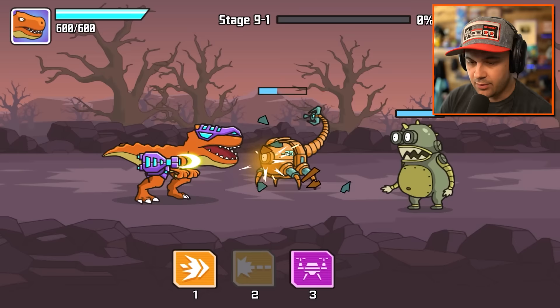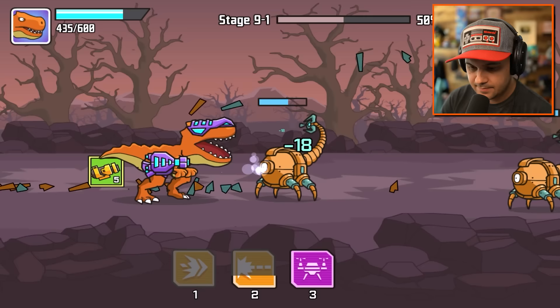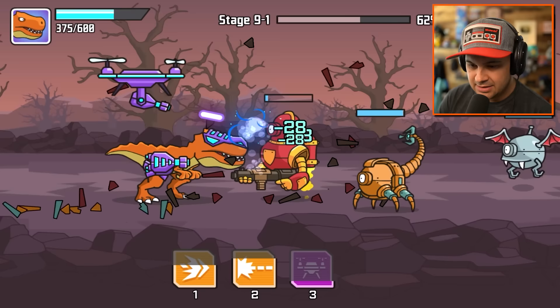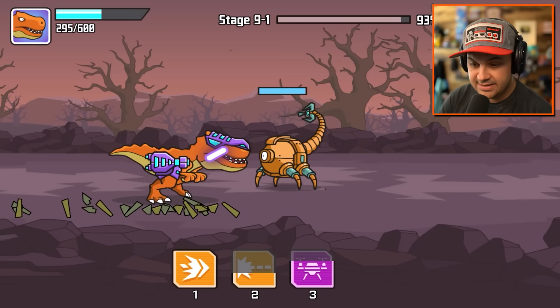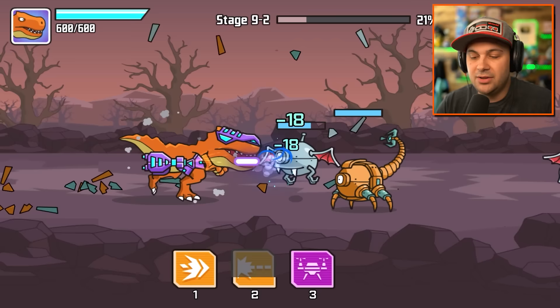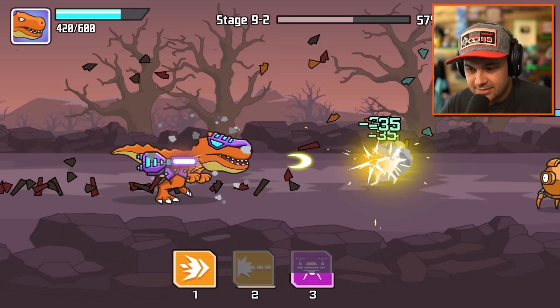We've made it to stage nine, I'm feeling pretty good. Don't get overconfident though - you can lose it all very quickly. Get rid of these guys. Headbutt. Drone. What the heck? A jetpack commando bot. That dude was pretty tough and did a decent amount of damage to me. We're getting hurt a little more than on the previous level. Worst case scenario you lose, but you still get the items you earned on the run - that's pretty nice of the game.